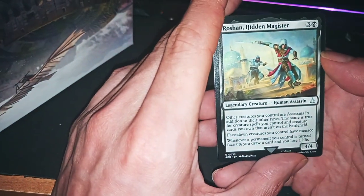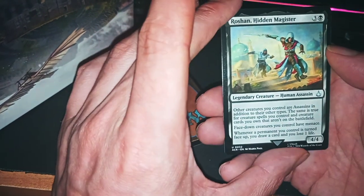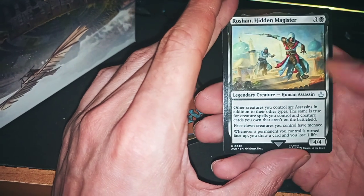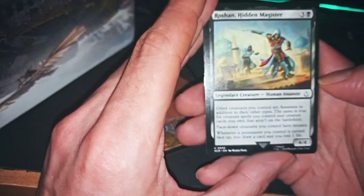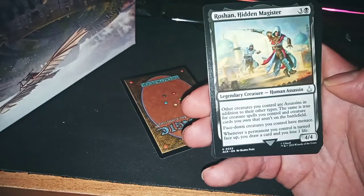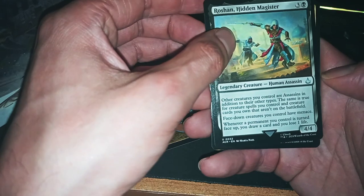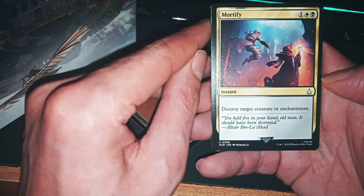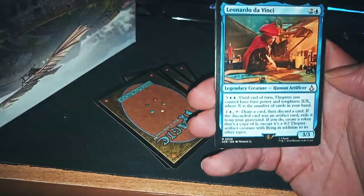Russian Hidden Magister — other creatures you control are Assassins in addition to their other types. Yeah, we already dropped this one I think. Mortify — jeez, it's very good. Mortify! Forest.